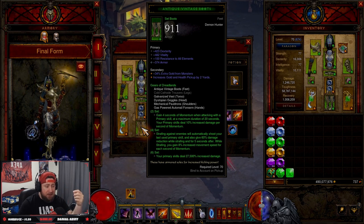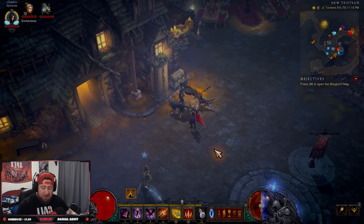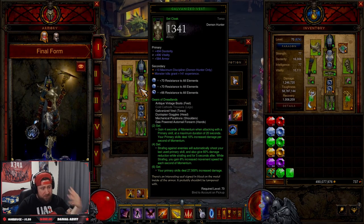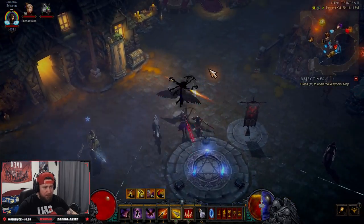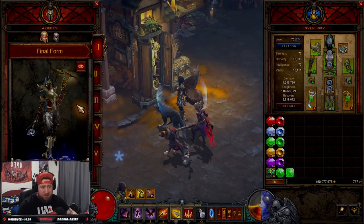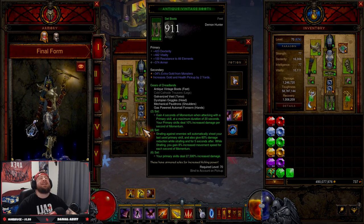The two-piece bonus: you gain four seconds of Momentum when attacking with a primary skill, up to a duration of 20 seconds, and your primary skills deal 10% increased damage per stack. You'll see the Momentum meter charging up. The four-piece: strafing enemies will automatically shoot your last primary skill and give you 60% damage reduction while strafing, plus eight percent increased movement speed per Momentum stack for five seconds after. You shoot Hungering Arrow to get Momentum stacks, speed around, and every three to four seconds shoot Hungering Arrow again to keep stacks at 20. The six-set piece grants 27,500% increased damage — this build demolishes.